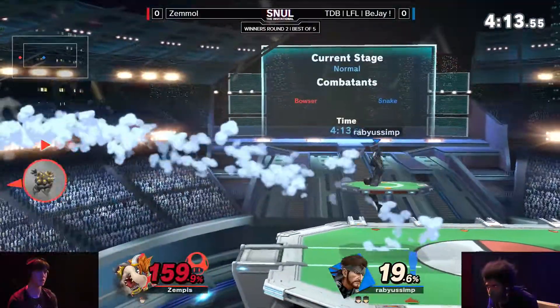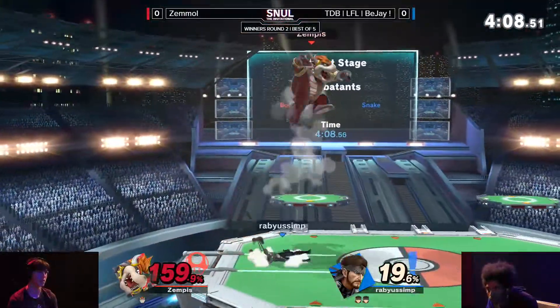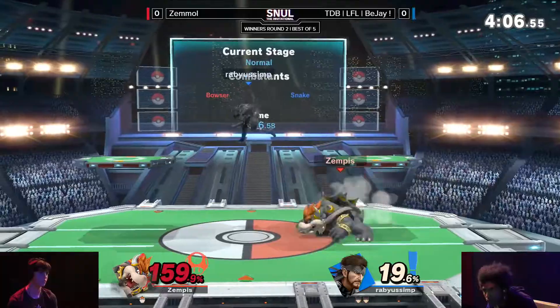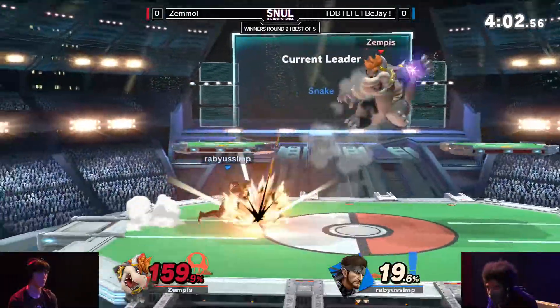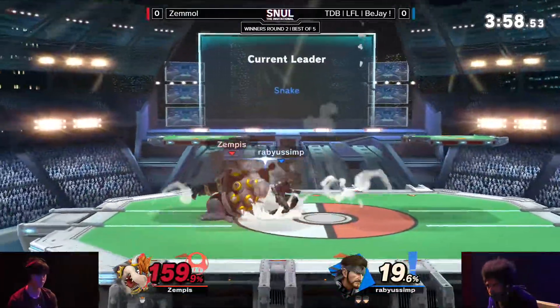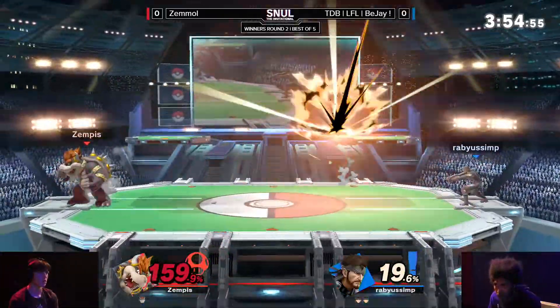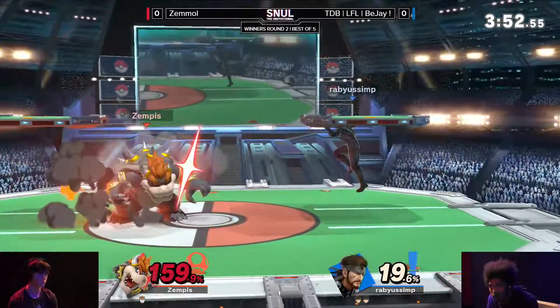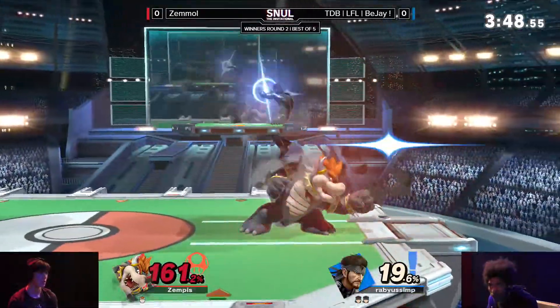BJ is looking just as comfortable as he was in the set versus Loppies — he hasn't had to worry a single game yet this tournament. He has to watch out for the grab though; 160% is basically there, which means that down throw up tilt is going to be the thing. And Bowser with a good shield — one side up ahead of shield — but that is going to be a less attractive option with his kill confirm in near sight.